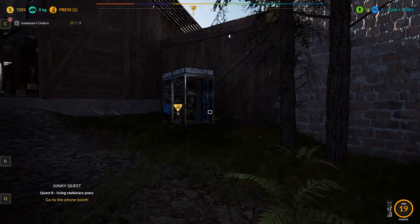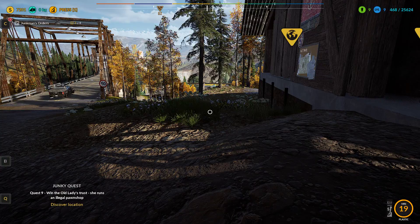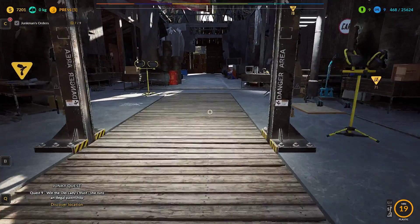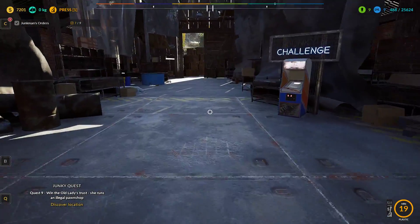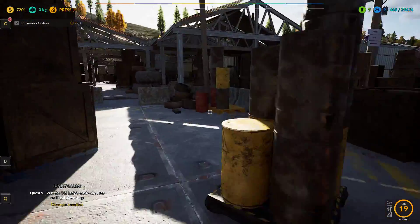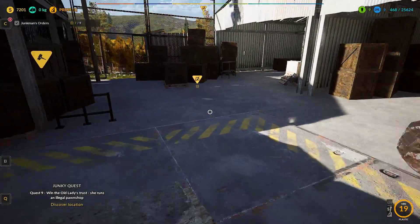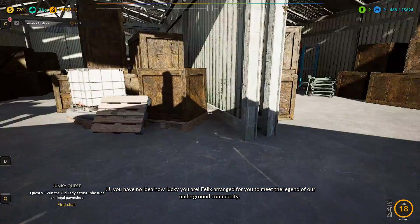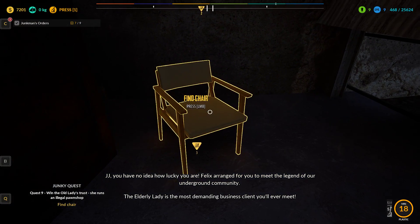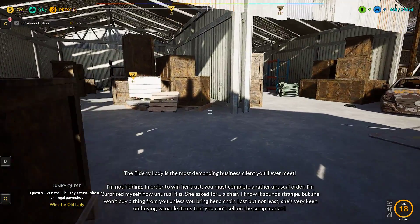The phone booth — from here on, we'll be using this a lot. Level 9. This is a little old deer that has the pawn shop. You're going to make a stupid amount of money with it. There's like heirlooms, artifacts, whatever you want to call them. JJ, you have no idea how lucky you are. Felix arranged for you to meet the legend of our underground community. The elderly lady is the most demanding business client you'll ever meet. In order to win her trust, you must complete a rather unusual order — she asked for a chair.